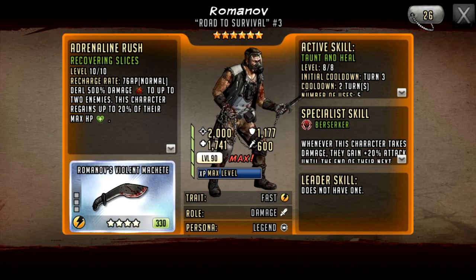Looking at his stats, he has 2,000 base attack, so that rush instantly becomes 10,000 damage, and it's dealing it to two characters. Comparing him to Rise to Power Rick, Rick has around the same damage — about 550, coming up to roughly 11,000 or maybe 12,000 damage — but Rick only hits one character, whereas Romanov hits two.